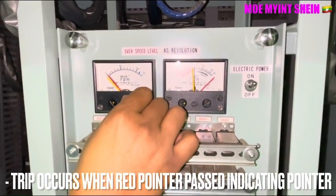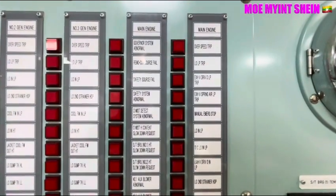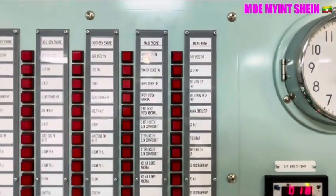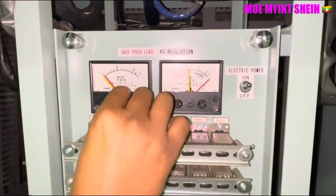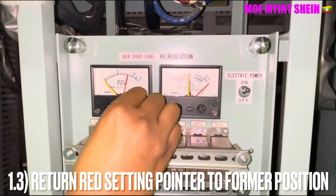The overspeed trip will happen at the high end and activate once the red setpoint pointer passes through the indicating pointer. After carrying out the simulation test of the overspeed trip, we will return all of the pointers back to their normal positions.